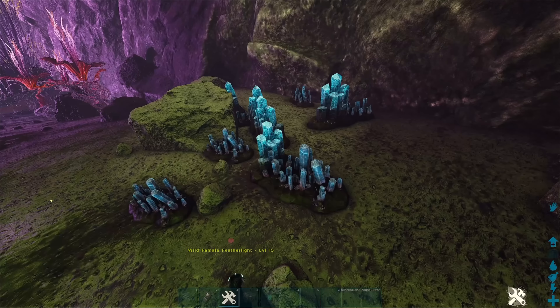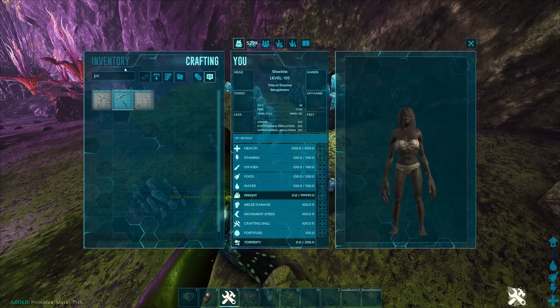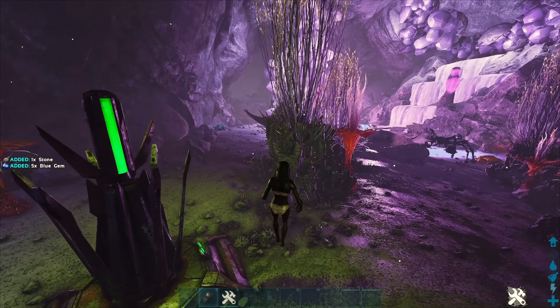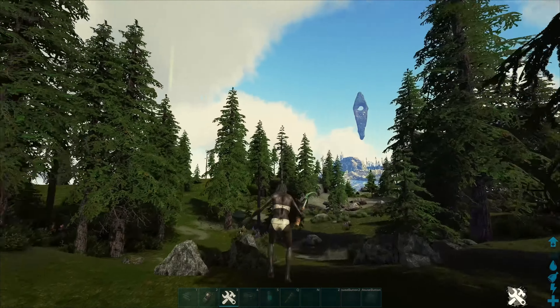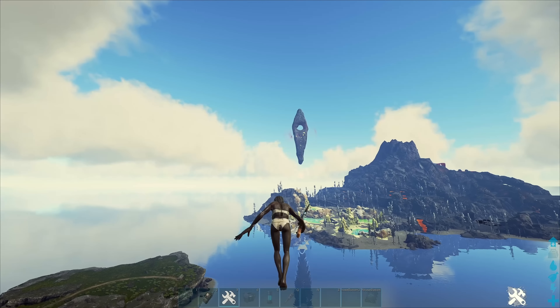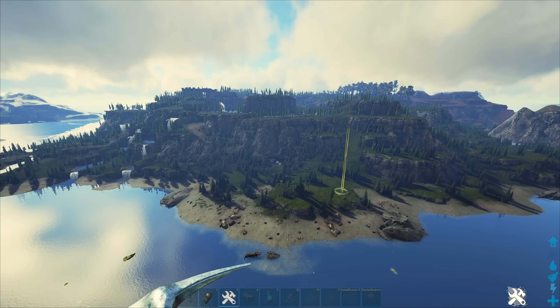So you've got blue gems in here and red gems in here. I'll show you what the entrance looks like so you can't miss it. There's like the red obelisk, the lava island, and then there's a cave entrance right there.